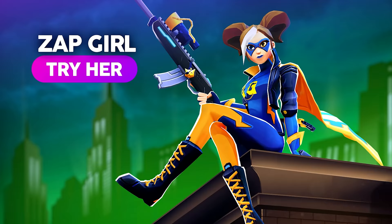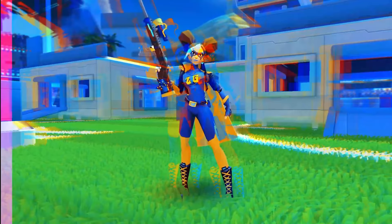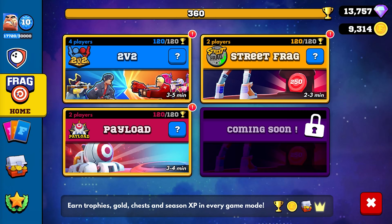First you've got to collect some characters — there's more than 90 to collect and all of them have specific rules and powers. Next you're going to want to create your deck and build your own strategy to destroy the enemy bunker. There is always new content to choose from, and every new version of the game has a new fragger added.